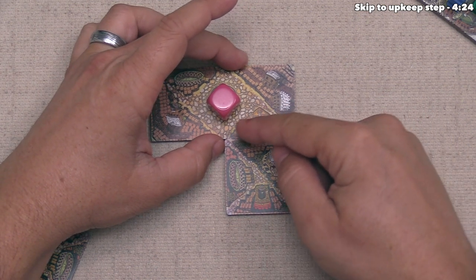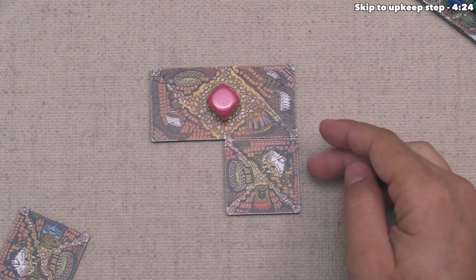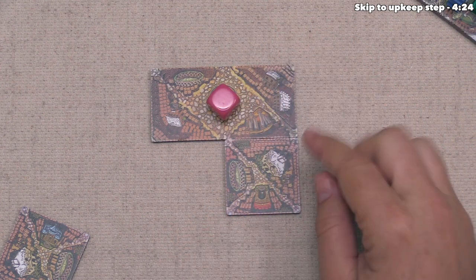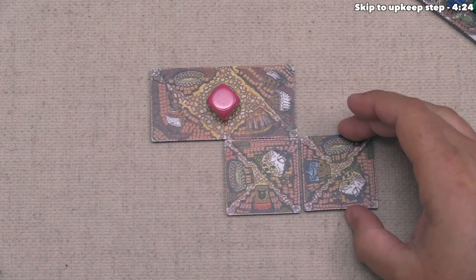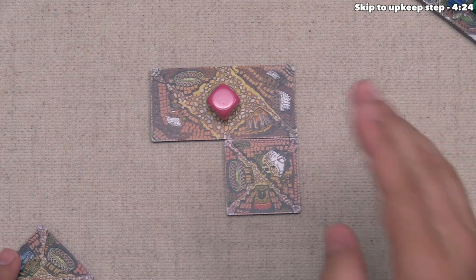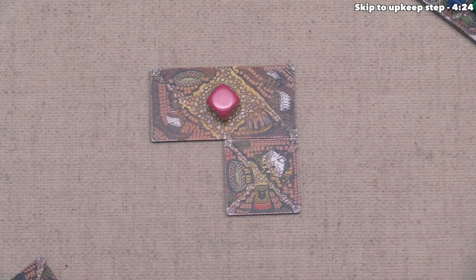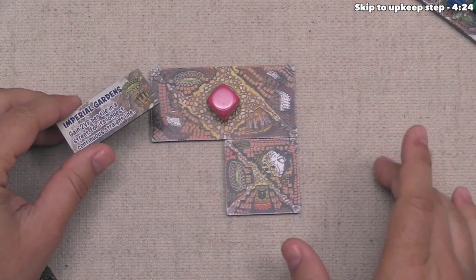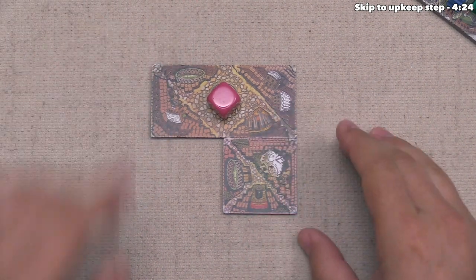This means we've started to extend out a district. A district is a fully enclosed area with roads all the way around it. At the moment, we don't have any completed districts, but this could be completed by putting another tile on our next turn. After mandatory tile placement, we have the option of adding a monument or settlers into completed districts, but currently we don't have any, so we'll discuss that later.